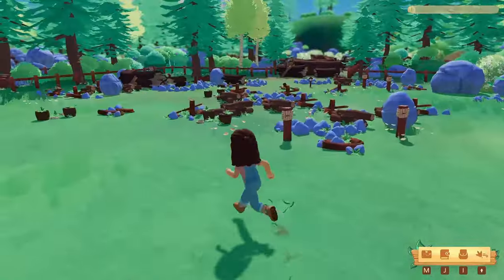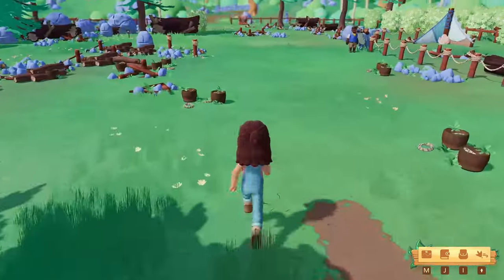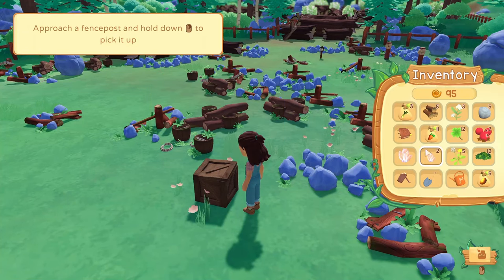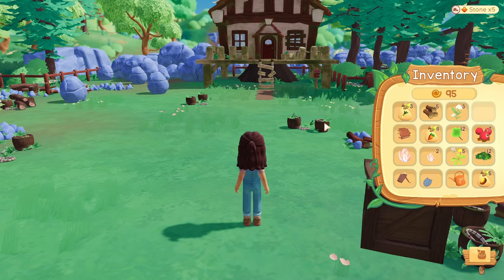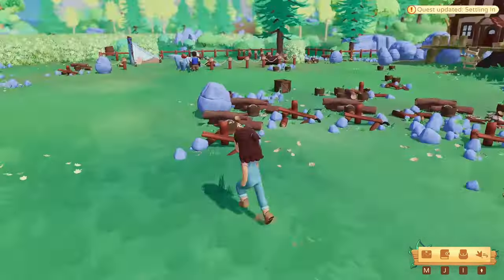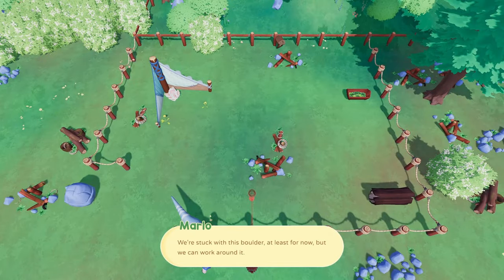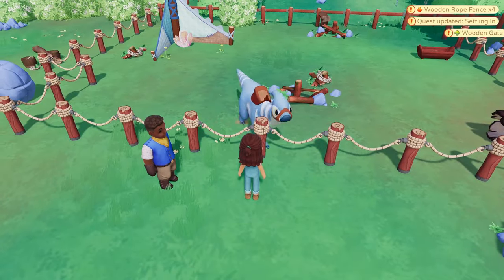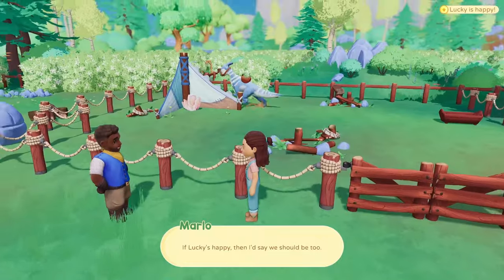Marlo wants me to find some fence posts lying around. I found 4 and now he's going to teach me how to use them — very easy. Just take out the fence post, enter placement mode, and complete the fence. Let's put a gate to make it a proper pen. Lucky is now happy with his new pen, and I've completed the quest 'Settling In.'